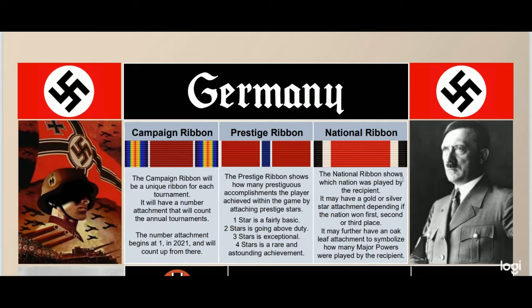Third place means the national ribbon would be blank with no star. It may further have an oak leaf attachment to symbolize how many major powers are played by the recipient. For instance, if you're playing as the USA you'd start off with a bronze star because you're playing as the major powers France and USA. If KMT evolved to become a major power you'd get a silver oak leaf as well. And if you're playing all the allies — say if your other allied team member came in sick — you'd get a gold because you'd be playing with four major powers: the evolved KMT, the USA, France, and the Commonwealth.